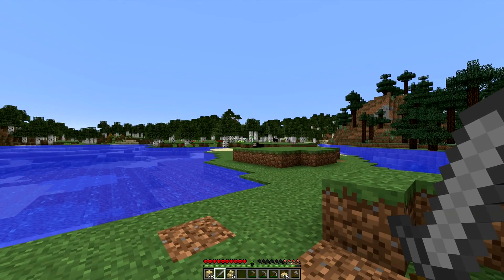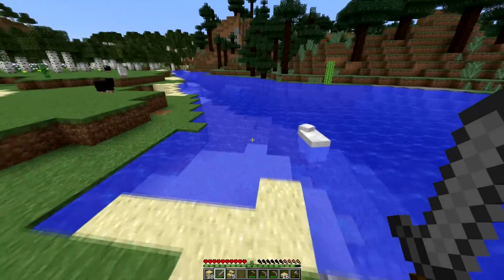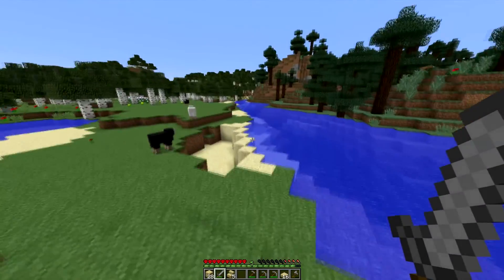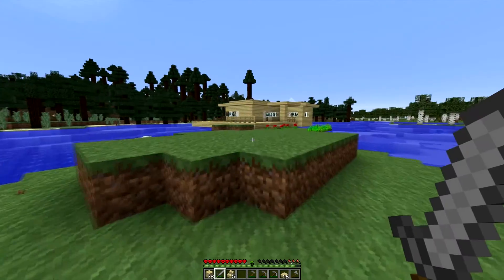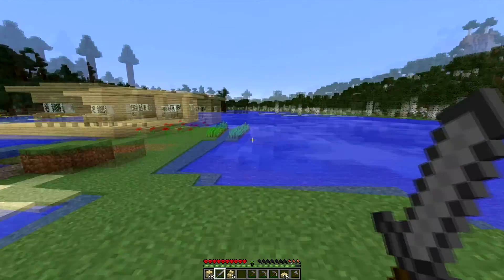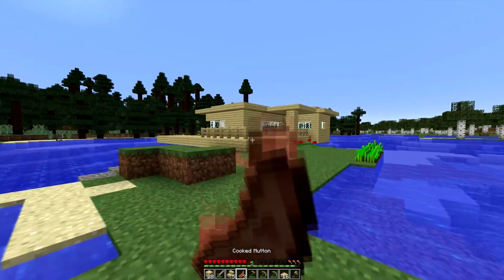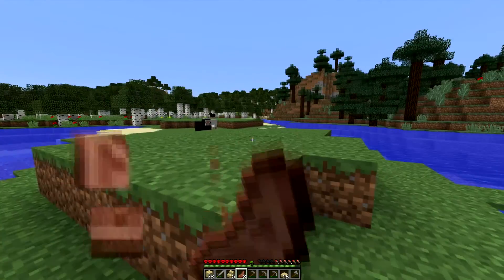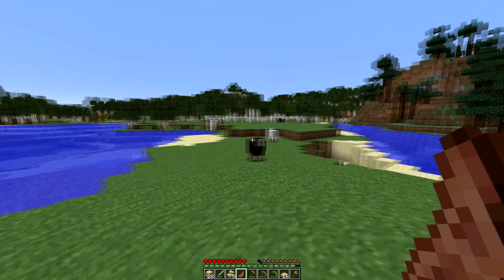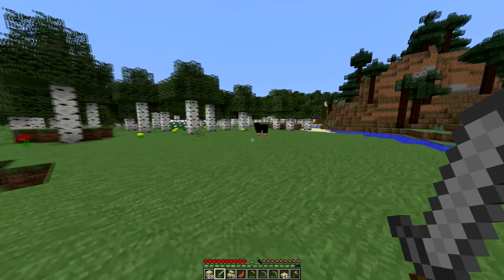We've got a creeper over there, but massive shout out to the people that have been commenting. We've got Claire — hi Claire, you said you're enjoying the video! She also gave me the heads up that the granites and other new materials make polished versions of themselves. And also a shout out to Raiderwolf for commenting that wheat is what we use to breed sheep, which is definitely something I'm going to want to do — we've got sheep around here.